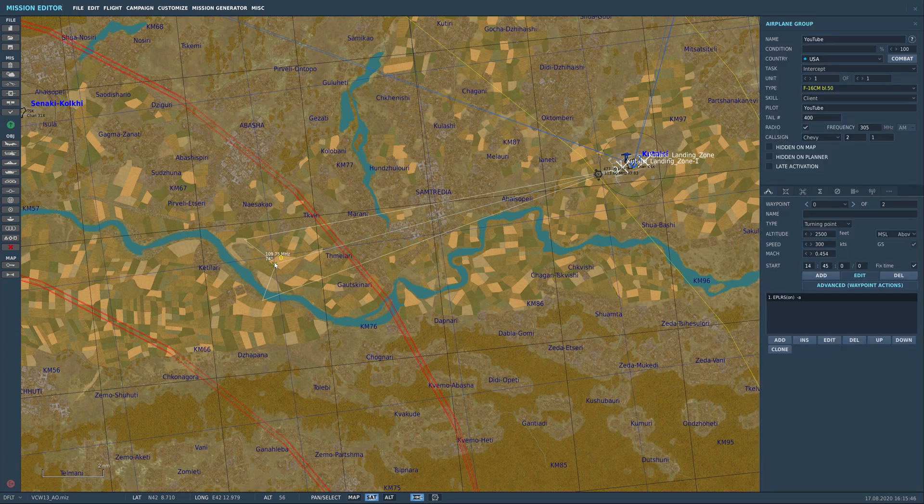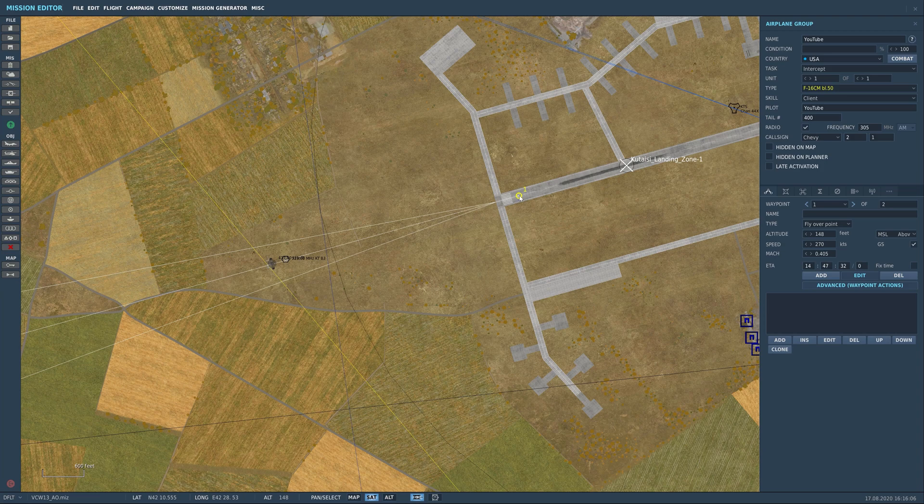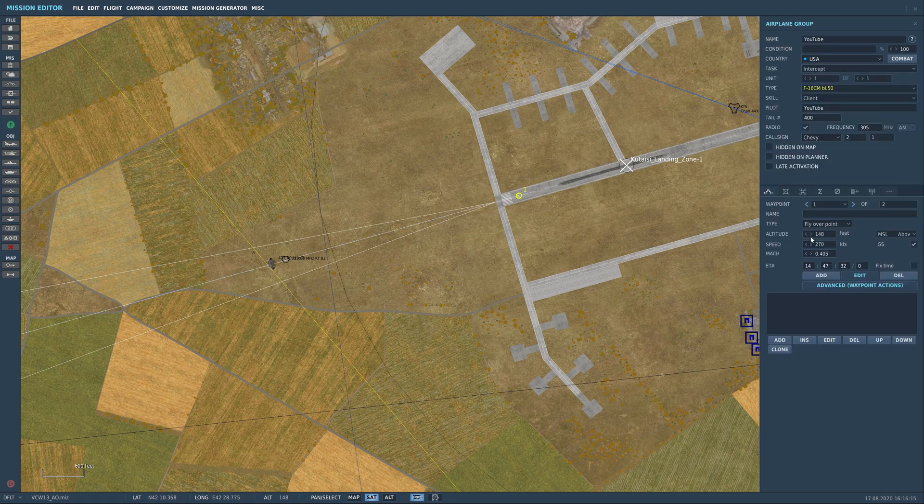I want to give you guys a tip on how I set up my practice landings. First thing, I come to the airplane menu, select my aircraft, set it down, and make sure to set the client position if you have multiple aircraft on the map. Then we create the first waypoint. A lot of people set it to 'landing,' which designates the runway, but I set it as a flyover point and then set the altitude down to zero — ground level.